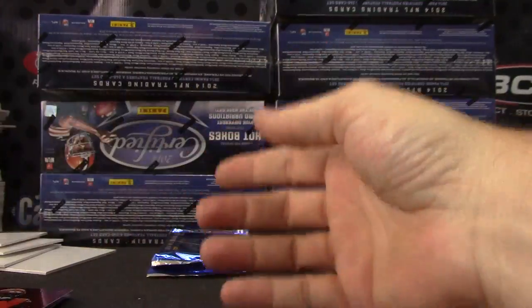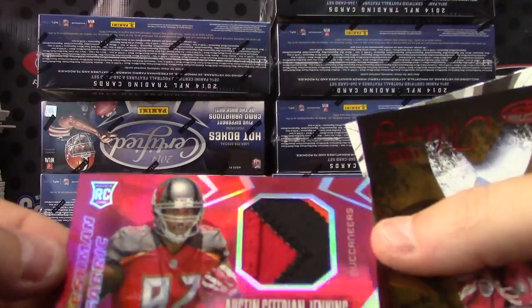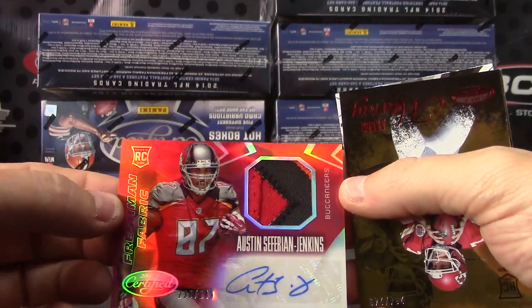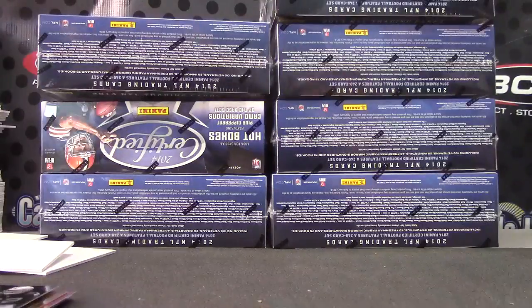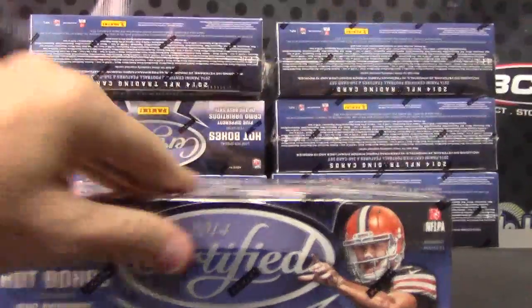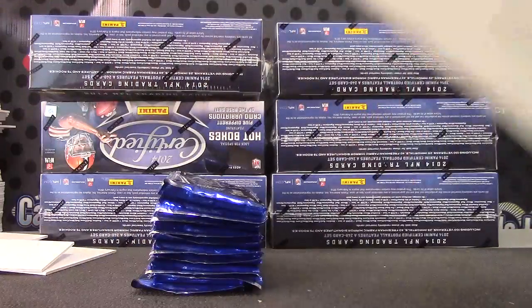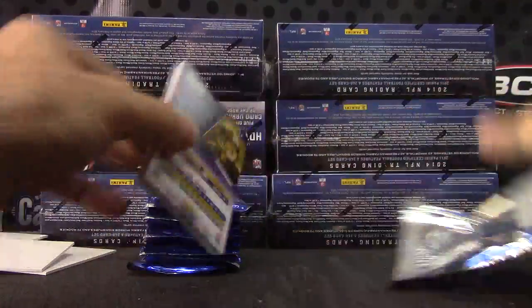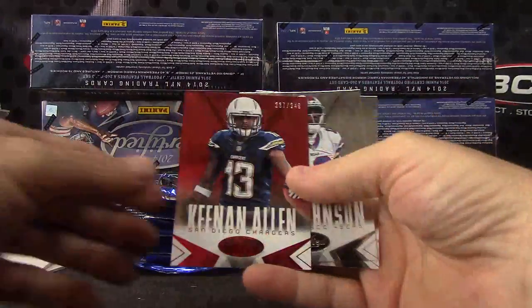2.49 AJ Green. Austin Seferian-Jenkins — got that one earlier, got another Bucks, I think we had 88 earlier. Maybe it was the regular autograph, not the jersey, I don't remember. 249 Aaron Murray. Khalil — miggity mac daddy! It's the miggity miggity mac daddy, that's a Frank Sinatra wrap. For the Eagles, I think this is the third or fourth Jordan Matthews card. Jersey Keenan Allen 249.